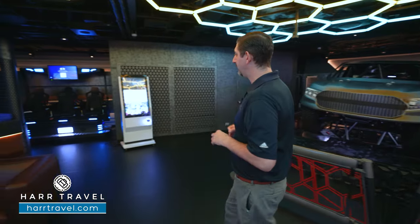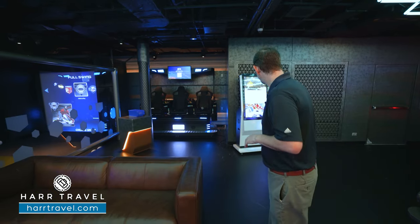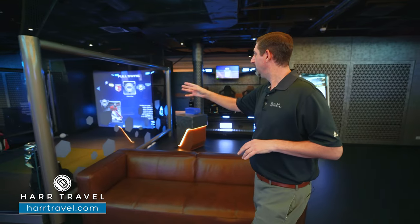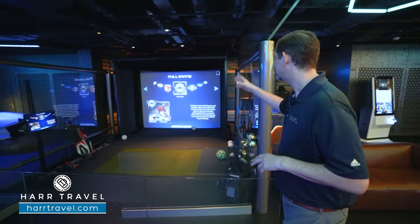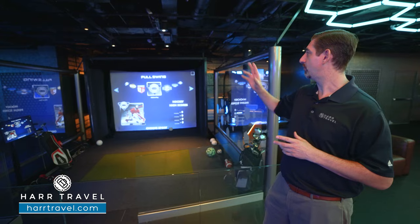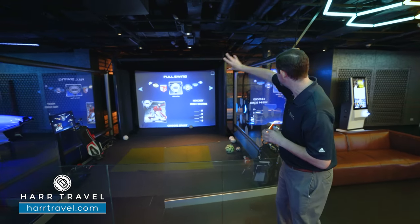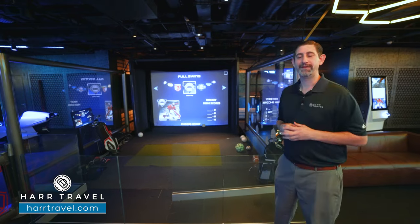As we continue around, there's another racing game right here, with information on the games you can select — you can tap to pay. Then heading around the corner, there's a sports area. I played golf here yesterday, but you can also play hockey, soccer, football, and quite a few other options. You're interacting with the screen, with sensors wrapped all the way around. Grab your clubs and play your favorite course.